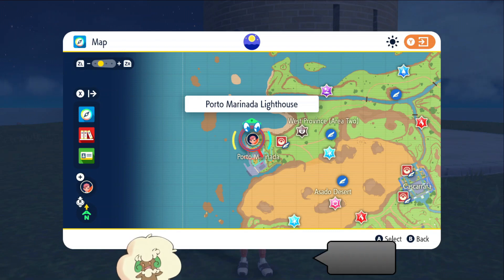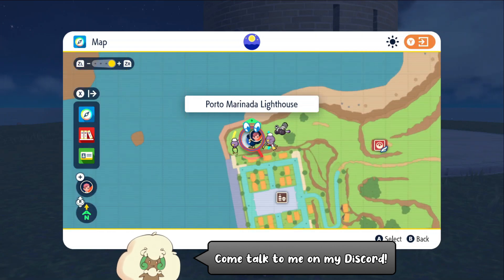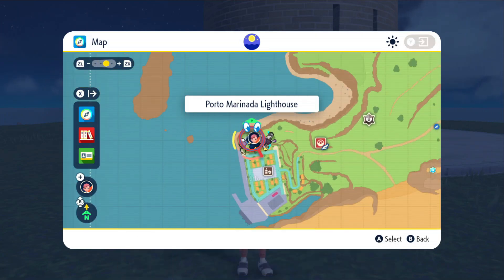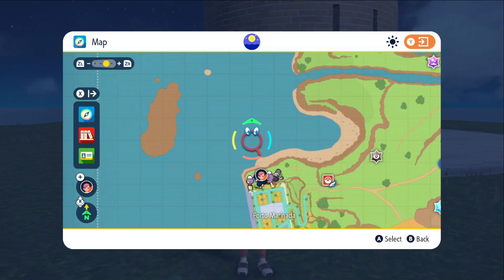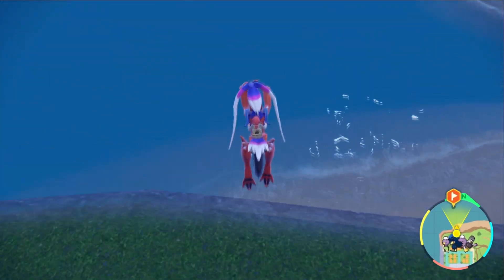Hello everybody, it's Techno here and today I'm going to show you the easiest way of finding Finnezen for your Pokedex in Pokemon Scarlet and Violet. You can start off by flying over here to the Porto Marinada Lighthouse and just north of this, just barely north in the water, there is a guaranteed Finnezen spawn over here. It's very easy.